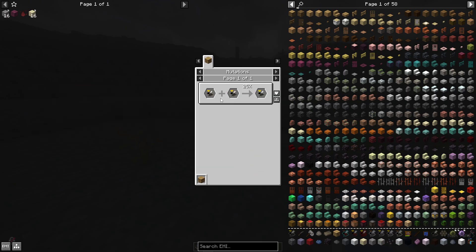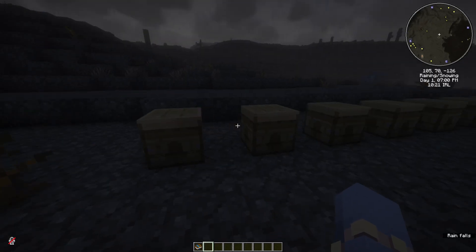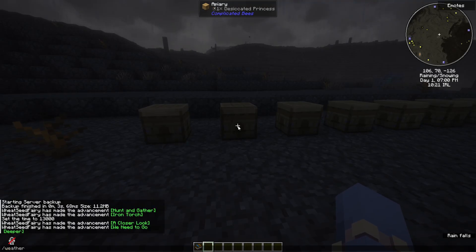The next bee we need to get is a desiccated bee — we have a 25% chance of getting them. We do it with a wasteland queen and a wasteland drone, because we can only put a queen at the top and a drone at the bottom. We cannot put the queen or a princess in the second slot.